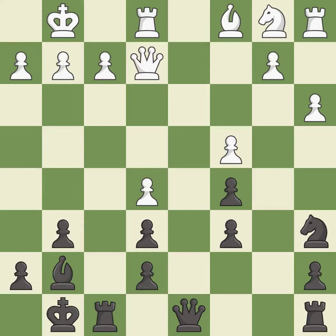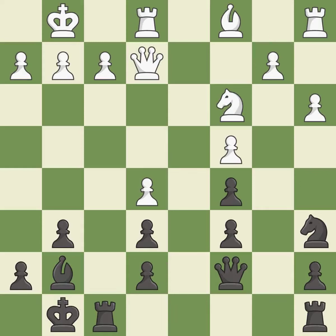This develops a queen off its starting square, getting it into the action. This stops the opponent from being able to win a pawn — it is best. This misses an opportunity to threaten winning a pawn — it is a mistake. This develops a knight off its starting square, getting it into the action — it is excellent. The rook is now on an open file, which helps control squares across the board — it is excellent.